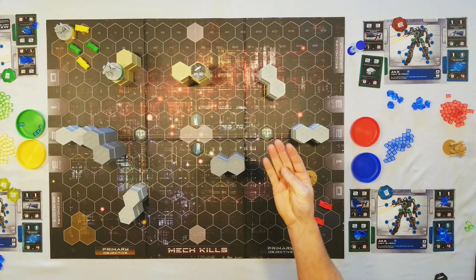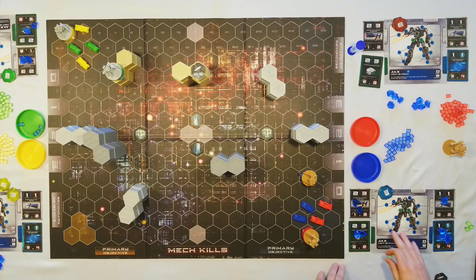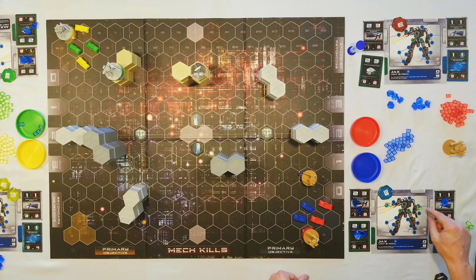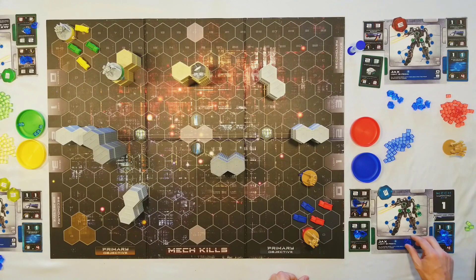Any remaining damage must be assigned. If I took five damage and shielded three, I have to assign the other two. On your mech board you'll see circles connected by lines — these are your armor points. You can assign damage to any open armor point, spreading it across your mech. They're organized into groups: the right weapon slot has two armor points, and once filled, you lose that weapon slot and any attached items are destroyed. Leg sections cause movement penalties if destroyed; losing both legs means you can't move at all, though you can still rotate and boost. Once all your green armor slots are filled, the mech is destroyed.